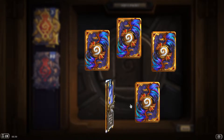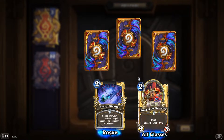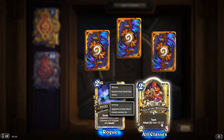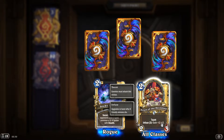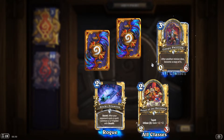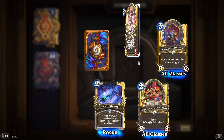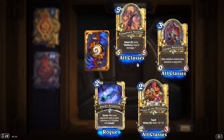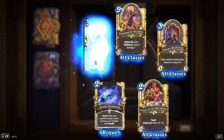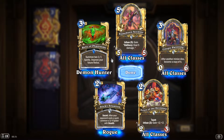One rare. 'Priest of the Deceased': taunt, infuse three gain +2/+2 — upgrades in hand after three friendly minions die. A golden common: 'Creepy Painting' — after another minion dies, become a copy of it. Golden common: 'Stoneborn Accuser' — infuse five, gain battlecry deal five damage. Gold rare: 'Relic of Phantasms' — summon two 1/1 spirits, improve your future relics.